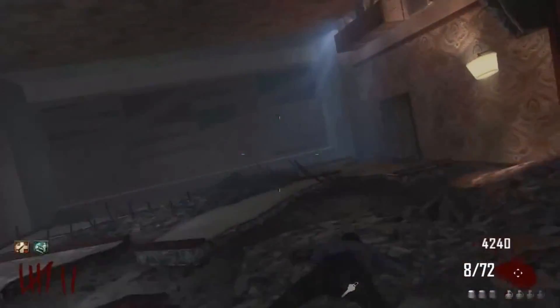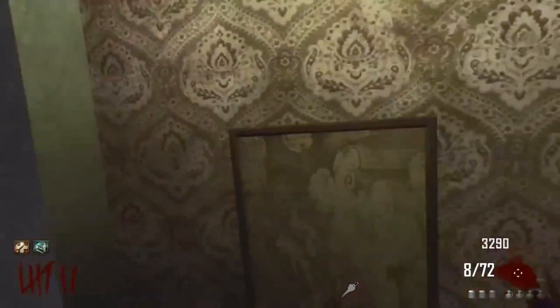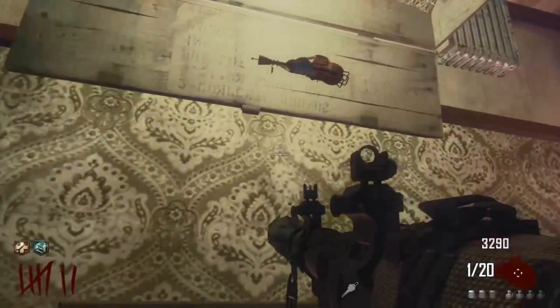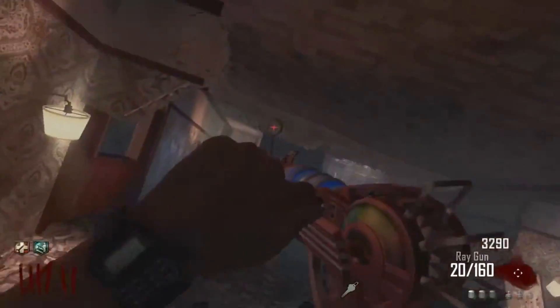Hey, what is going on guys? It's Devious and today I'm going to be showing you guys how to get two ray guns at once, a pack-a-punched one and a non-pack-a-punched one. The first thing you guys are going to want to do for this is to get a bunch of points and go and get the ray gun out of the box.